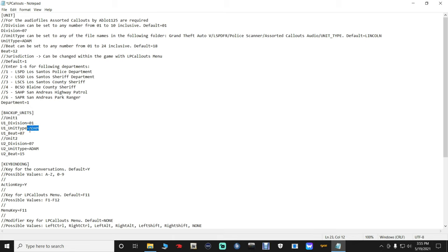Your unit type name can be Adam, Boyd, Charles, David, Edward, Frank, Henry, Ida, John, King, Lincoln, et cetera - A through Z. You can pick those. Then there's backup units - these are for backup units, so we'll just keep that. Don't change that. You can change it if you want, but we're going to leave that the way it is.